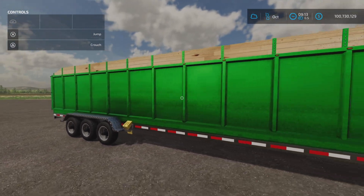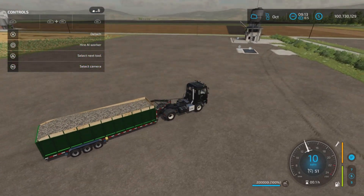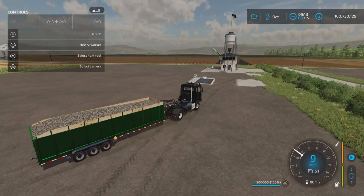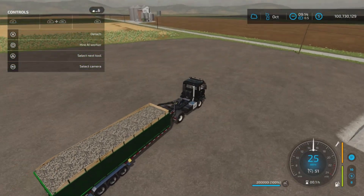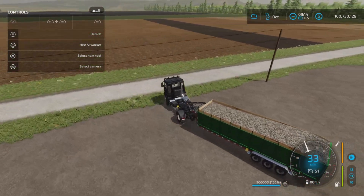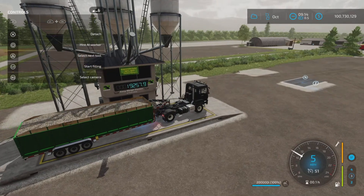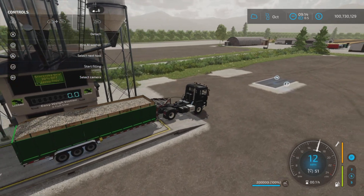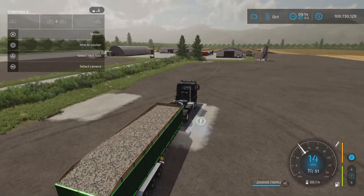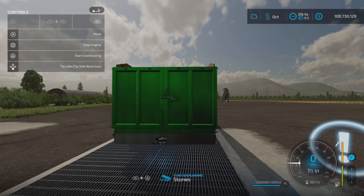Next is the tipper trailer. I've configured this one to the unrealistic capacity, but we'll also show the realistic one. In the unrealistic configuration, weight isn't really applied — I have rocks in there and it feels like nothing. At the weigh station it reads 19,000 kilograms, which doesn't seem right.